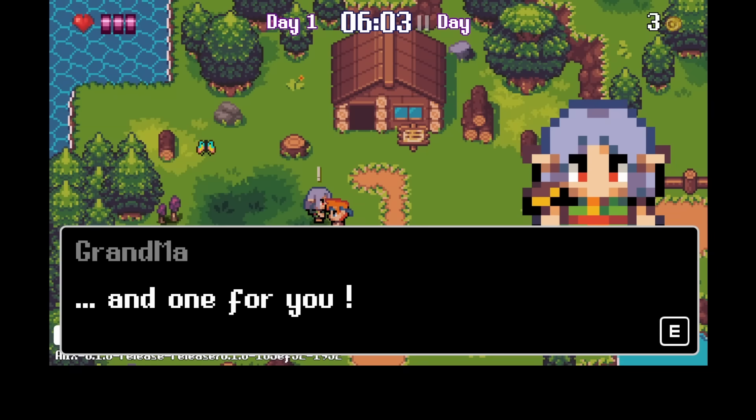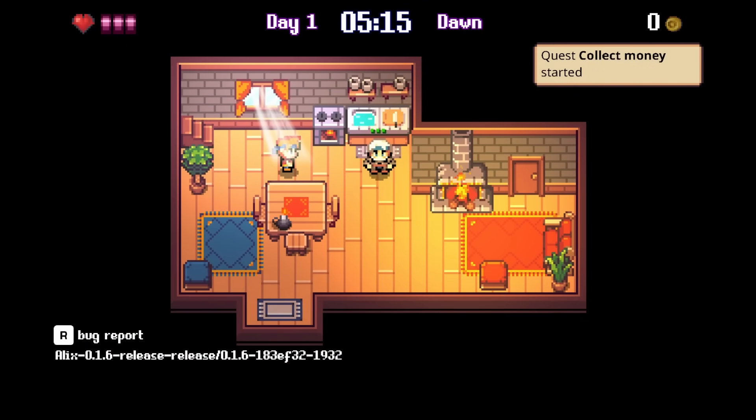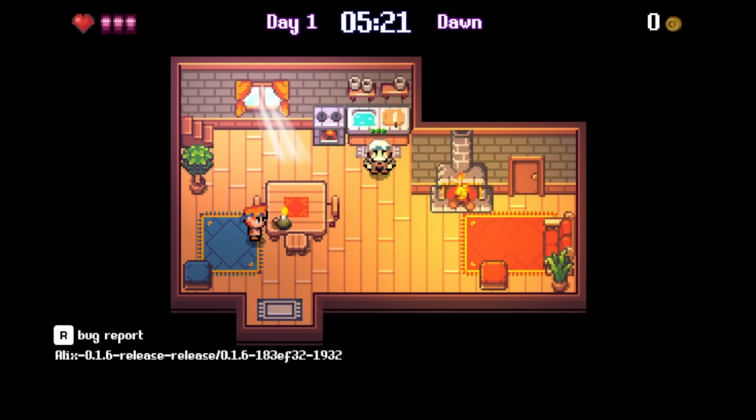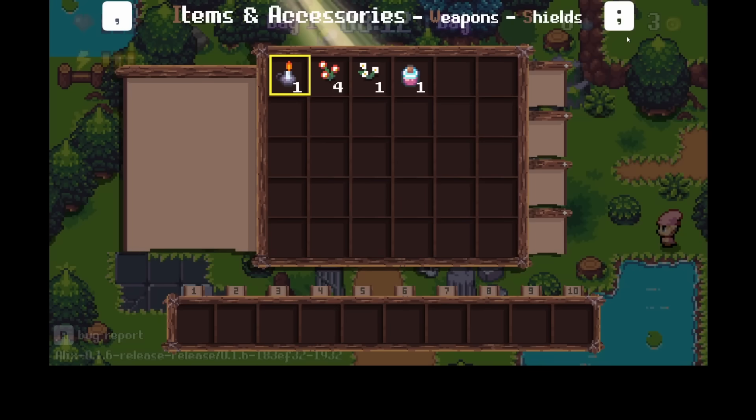Alex's RPG combines classic pixel art charm with an emotional quest inspired by the developer's own children, weaving family bonds into every step of the adventure. Only by facing dangerous trials and hidden truths will Romaine learn whether the old legends of Aurelia are more than just a myth. A heartfelt quest awaits — Alex's brother is coming.